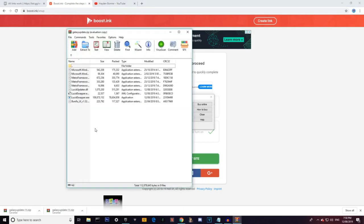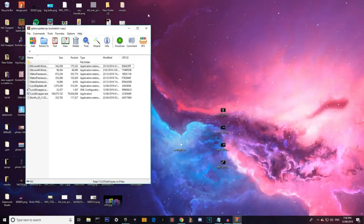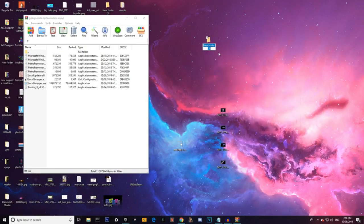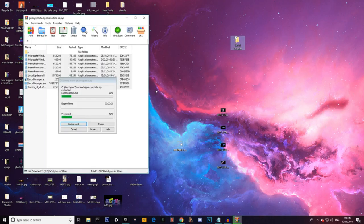All you need for this is WinRAR or some sort of zip opener. Open it up - it'll look something like this. Minimize your browser, go to your desktop, click new and then folder. You can name it whatever - I'm just going to name it 'Lucid Swapper'.